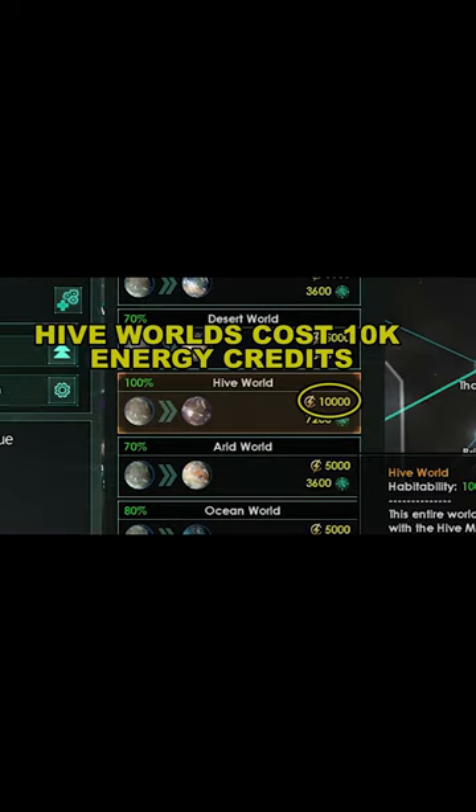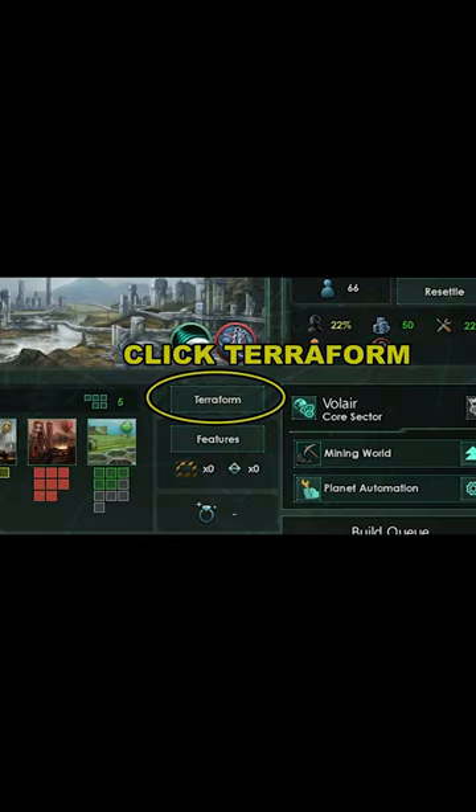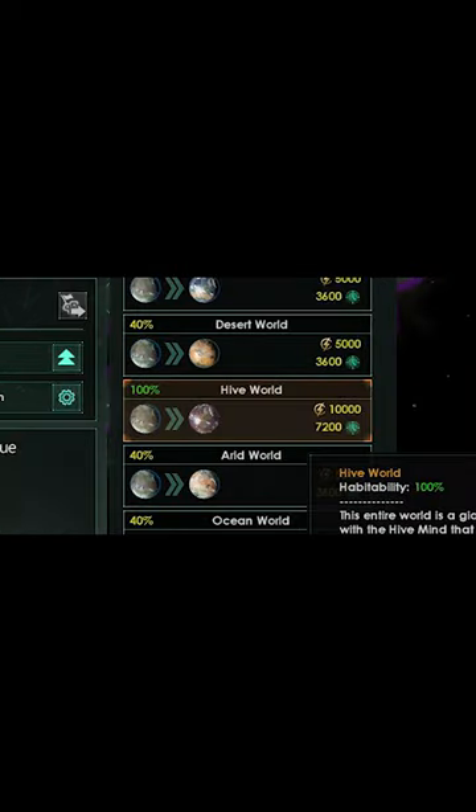After this, make sure you have 10,000 energy credits on hand. Once you have done that, go to a world and click Terraform. Click Hive World for 10,000 energy credits.